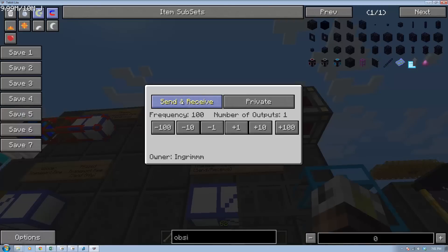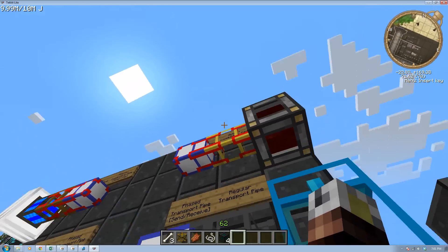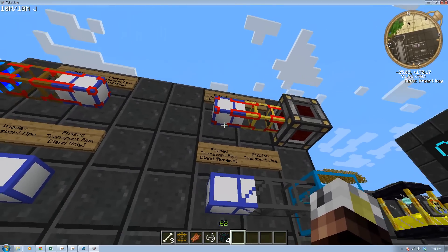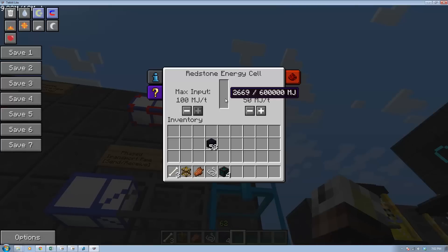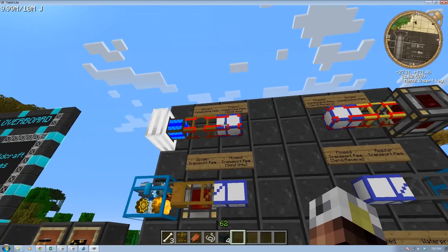You can set the channel to public or private — this is one of the privacy features. You can have your own private frequencies. I believe the maximum is around 15,000, and frequencies go from zero upward. We can see it filled up, putting 2,670 MJ in there. That's how you conduct power with phase conductive pipe — our recommended means of transporting power for Tech-It-Lite players. For Feed the Beast Ultimate, you'll need to do something else.